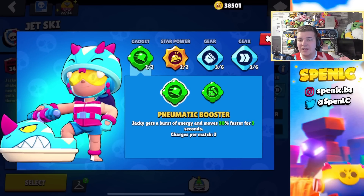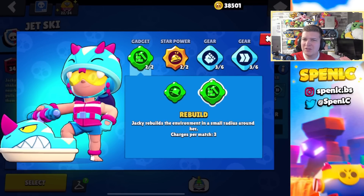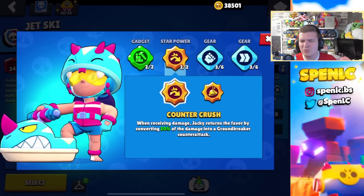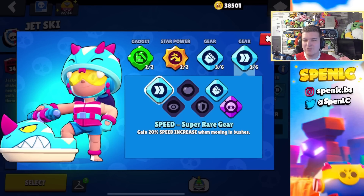Jacky's build is super simple. In terms of gadgets there's only one you want to use — the Booster gadget gives you that extra speed. Rebuild used to be somewhat underrated but now with unbreakable walls you don't even need it; it's pretty useless in this meta. In terms of star powers, Hardy Hard Hat is really bad — Counter Crush is your best bet especially because Jacky really just lacks damage output, so you definitely need Counter Crush to help in that category. I never really switch off these gears because you really need the extra speed and damage with Jacky.